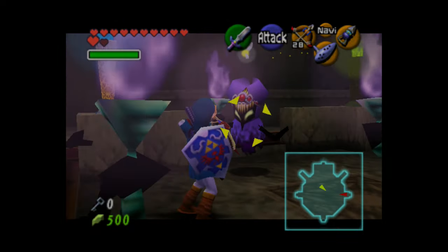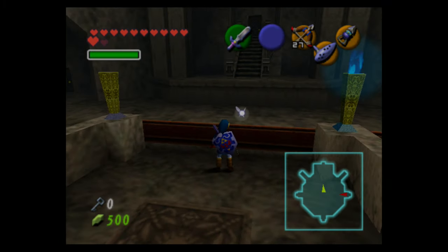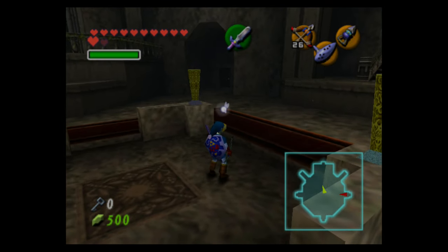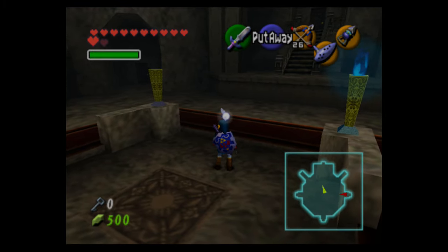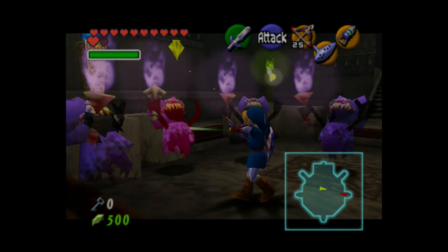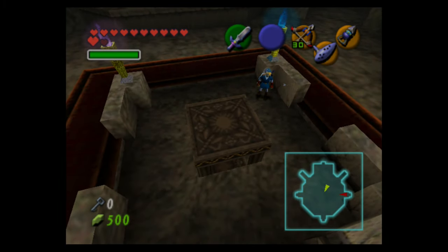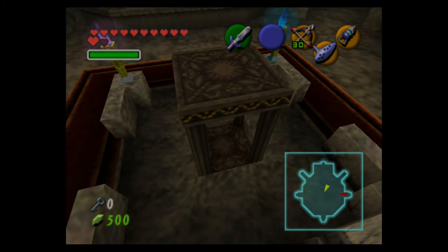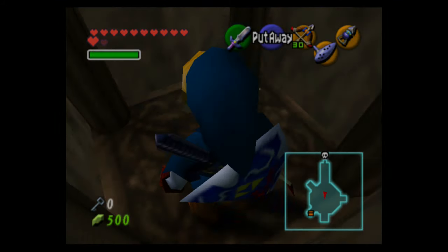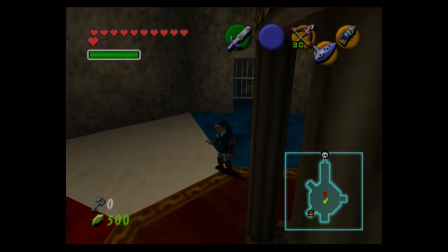The last poe — Meg — is unique in that her battle style is different. Rather than spinning and attacking immediately, she creates four clones of herself. You can easily tell which is the real one because it will spin a little bit, and after it's done spinning you can lock on and shoot it to kill it. In the 3DS version it's a bit harder because the screen is smaller so you can't see all the poes at once, but if none in your vision are spinning, the one behind you probably is.